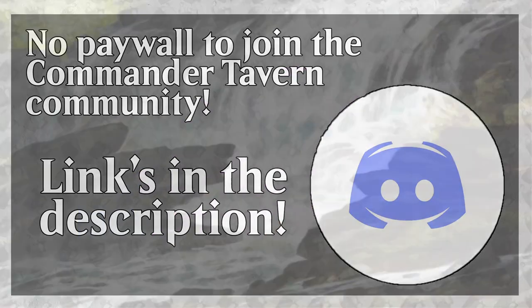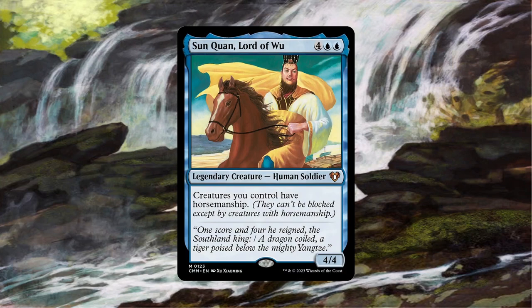Alright, let's get back to the episode. Sun Quan is a 4/4 human soldier for 4 generic and 2 blue. He gives creatures we control horsemanship, and that's pretty much it. I've always loved this card even when it was only printed in Portal Three Kingdoms. It then got a shiny black-bordered reprint in From the Vault: Legends and was still affordable at a little under $10 — that is until it made waves in a Post Malone episode of Game Knights. Fortunately, it got a reprint recently in Commander Masters, bringing its price back down to slightly over $10 rather than the $70 it was before.